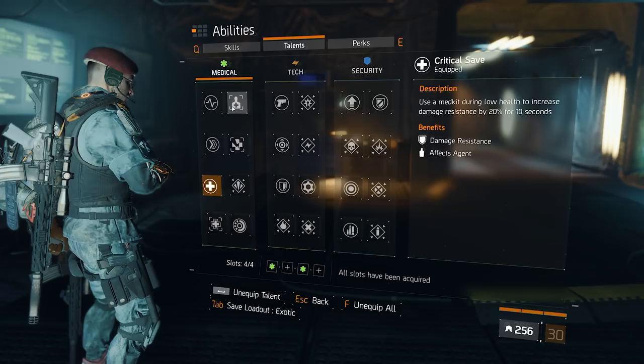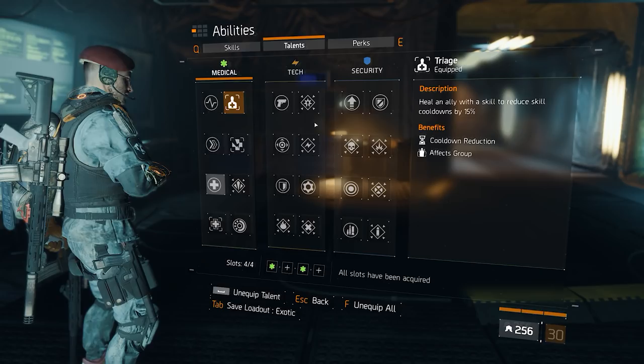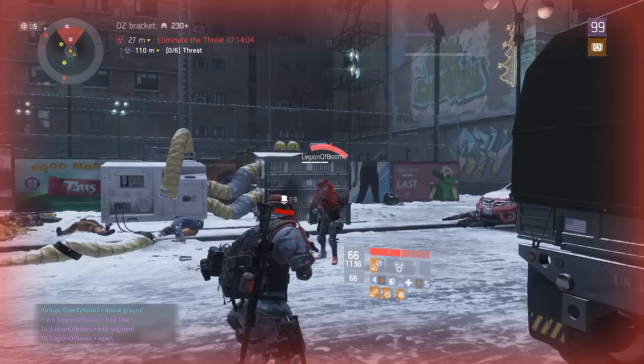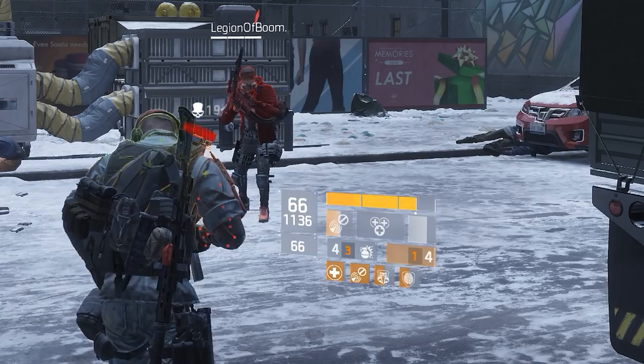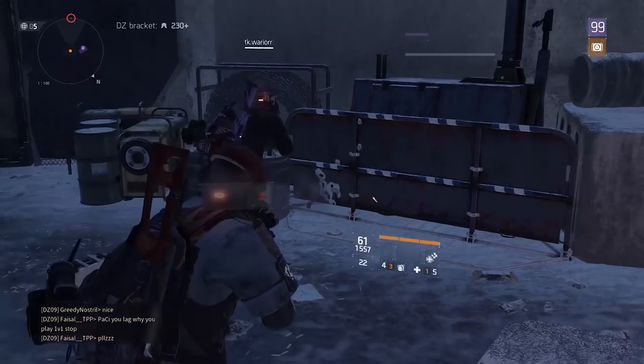Next is the interaction between Triage and Critical Safe. If the player has both equipped and pops a medkit in his last health segment, the player will also get the Triage proc reducing skill cooldowns by 15%. That's not supposed to happen. I'll stop mentioning this when it's fixed.